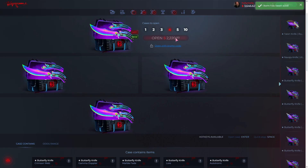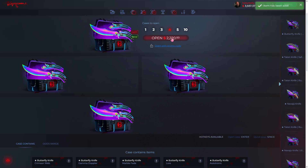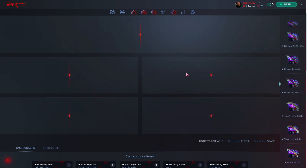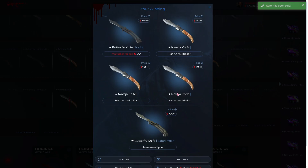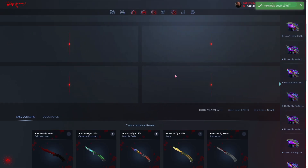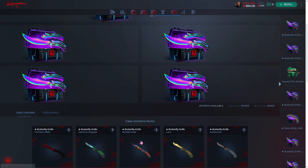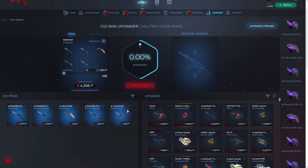Oh my god bro, what the hell is going on? Oh my god, don't do this — come on! Oh my god, four thousand! Okay, you know what, I want to try something. I really want to try something.